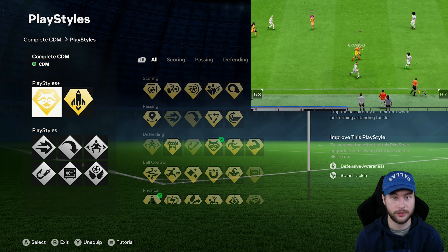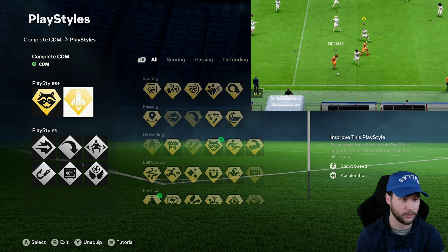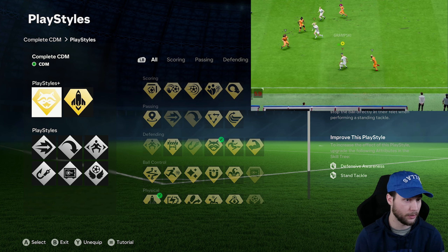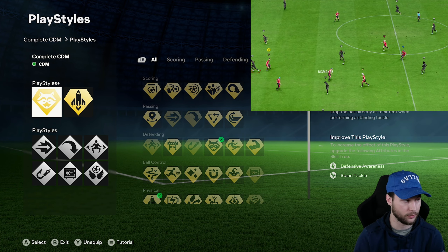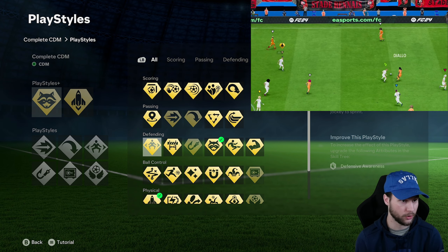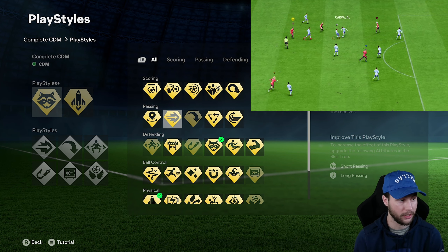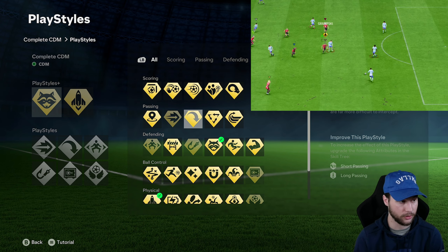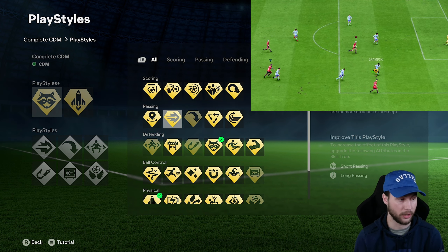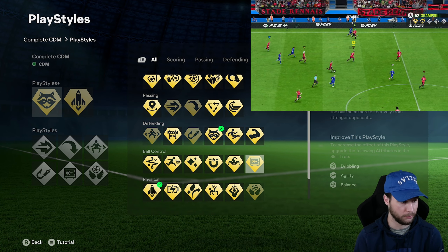For the play styles, you can switch them up and try different combinations. I had Anticipate Plus and Quick Step Plus for the majority of my games. Quick Step just to improve the overall pace. Anticipate is probably the best defensive play style in the game and will improve your stand tackling. Some other play styles you could go for as a plus: Jockey Plus or Intercept Plus. If you want to add a passing play style, I'd suggest Pinged Pass or Long Ball Pass.